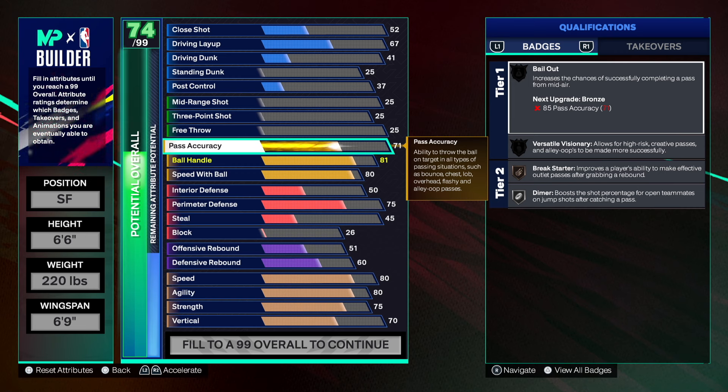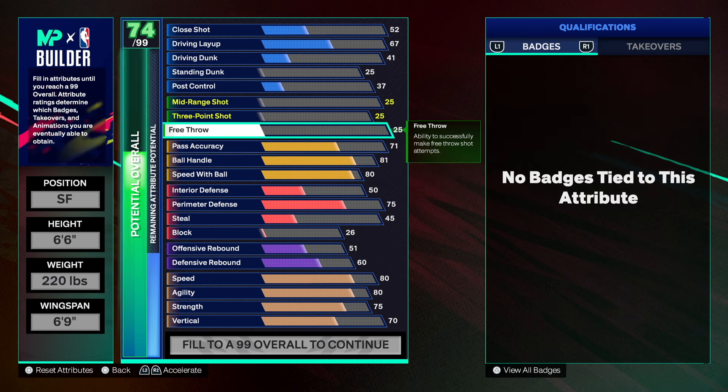For passing, 71 is the bare minimum. You do get Dimer on silver and Break Starter, but actually the bare minimum is probably 78 because you want to at least get Visionary — that's probably the badge you want. But for this type of build we're just going 71, nothing too crazy.